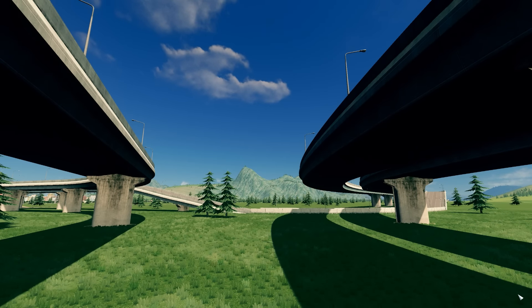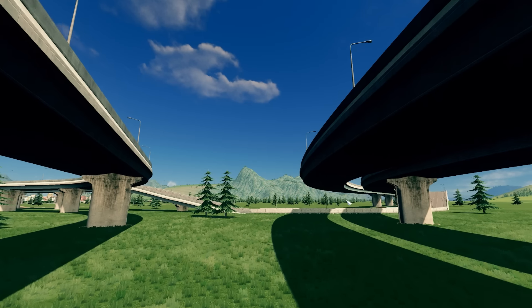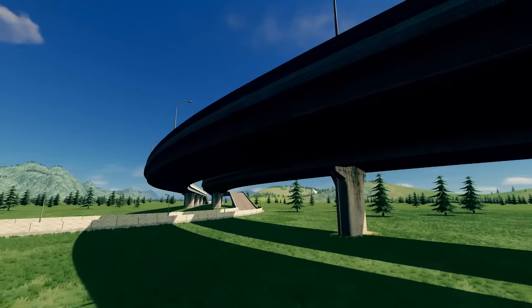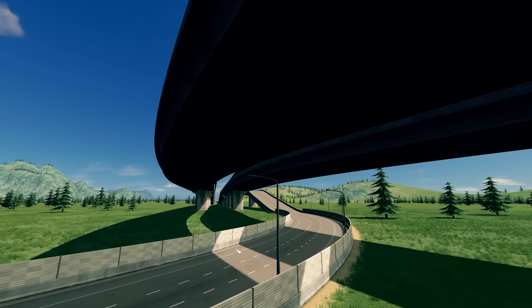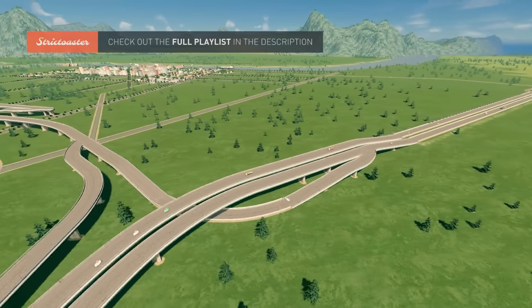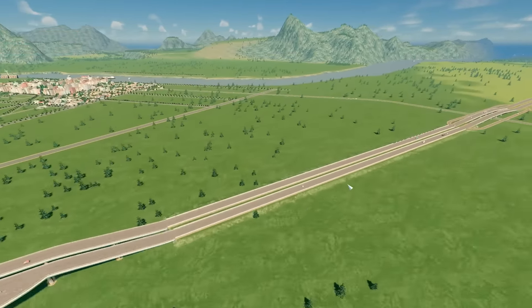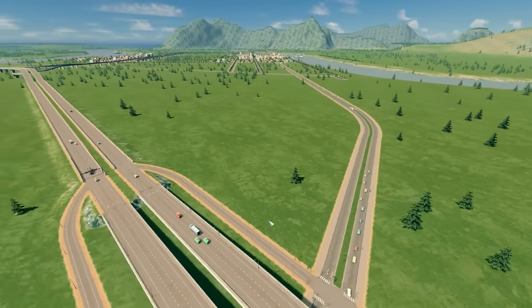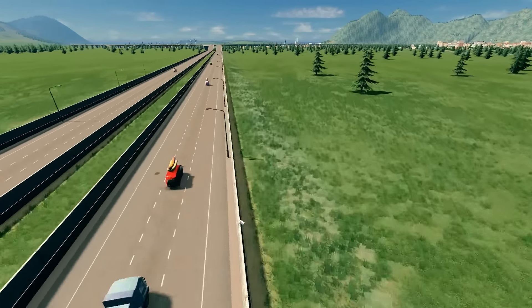Hello everyone, welcome to another episode of Let's Design Cities: Skylines. My name is TrickToster and we're back at CD Valley, taking a look at the underneath part of our freeway interchange. It looks a little odd with the floating pillars here, but we're going to fix this eventually — just wanted to let the simulation run a bit for traffic to find their path. We already have some trucks heading into the industrial area.